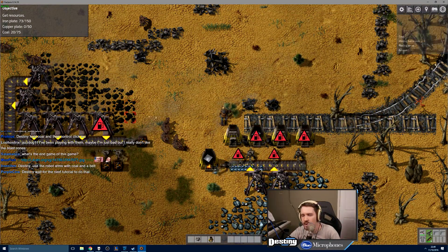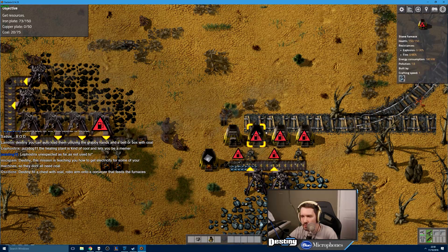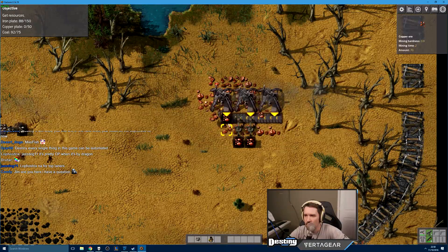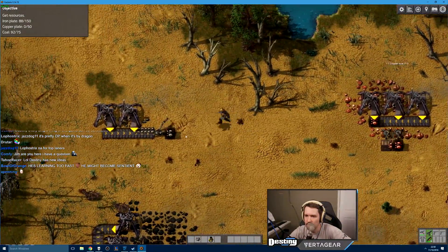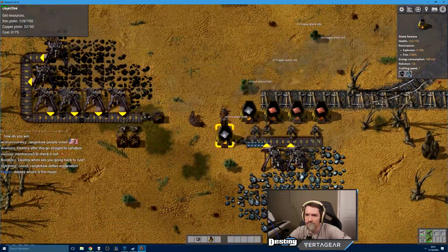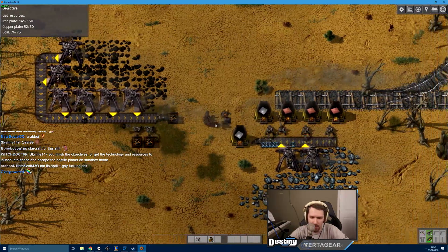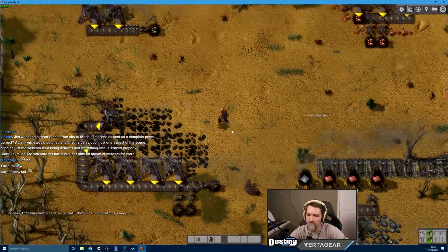Oh, I could run a belt over and then the arms will automatically put coal into the machines — is that what you guys are saying? These arms are fucking me. Okay, I fucked this level up. Can I redo it, or is it not worth it? We're probably going to be done soon anyway. It's coming — oh, coal, and I need 75 coal. Okay, that's easy. There it is! Destiny doesn't care about us — damn straight, I don't fucking care, Twitch chat. One more. Phew, that was some hard work.